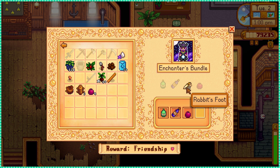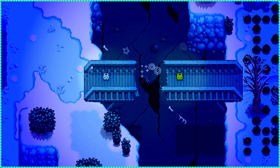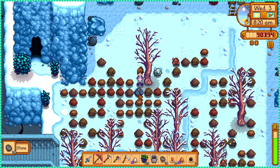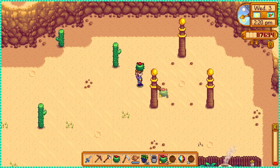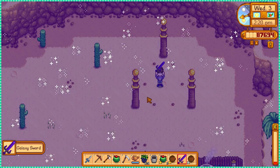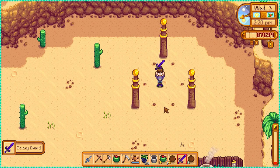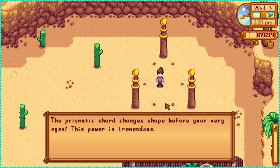At night the Junimos repaired the bridge at the mountain and I finally had something to clean. I found my first prismatic shard and got so excited that I immediately went to the desert to get my prismatic sword. Finally, a good sword — took some time but we got it.